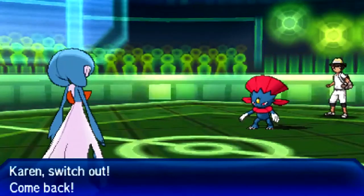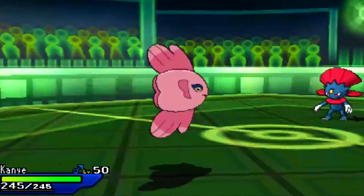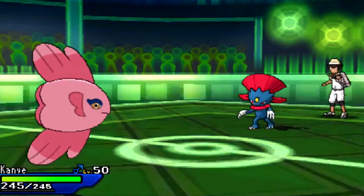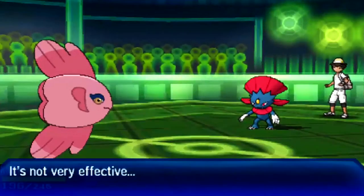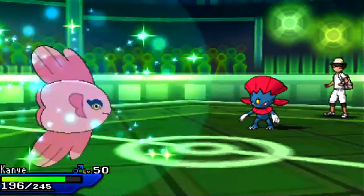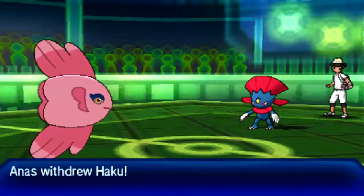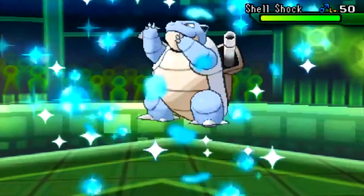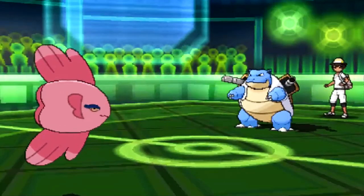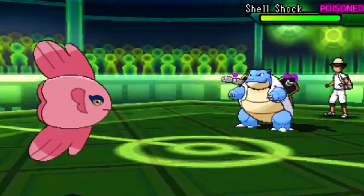I have two checks to Weavile: Alamomola and Rotom Heat. I'm going into Alamomola because it's better suited — Rotom Heat is more there for Mega Altaria. Alamomola eats the Icicle Crash. My opponent switches into Blastoise, which I expected, and I click Toxic. One of his ways of dealing with Excadrill is now dead, and the other has been Toxic'd — it's officially on a timer.